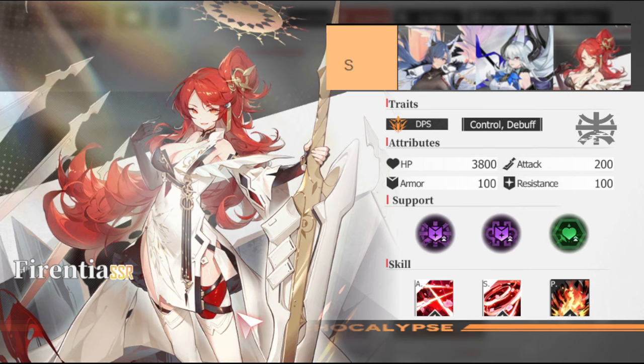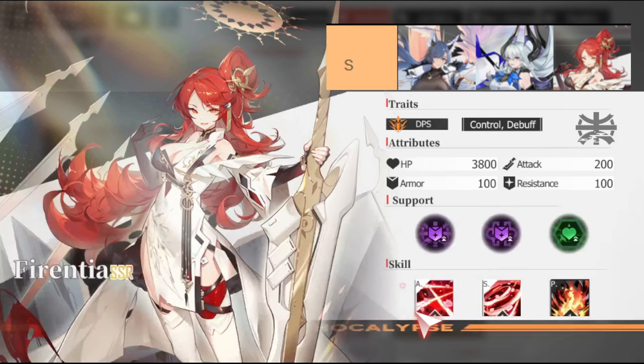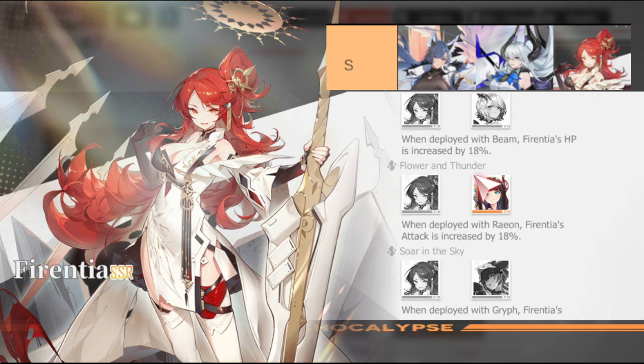The final S-tier character is Firenitha. She's actually pretty cool, but be mindful if you're running a team that's heavy on cleanses, because her claim to fame is taking debuffs from herself and applying them to targets. So if you're constantly cleansing your debuffs, she might not be as effective as she could be — but still a good pick overall, and one character I almost went for just to complete my link.